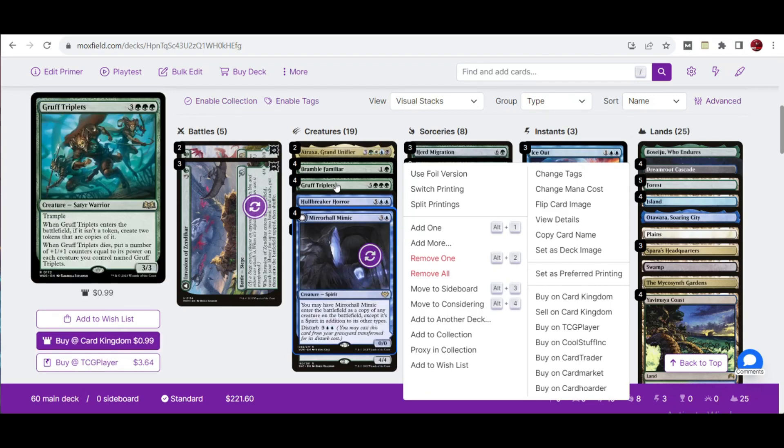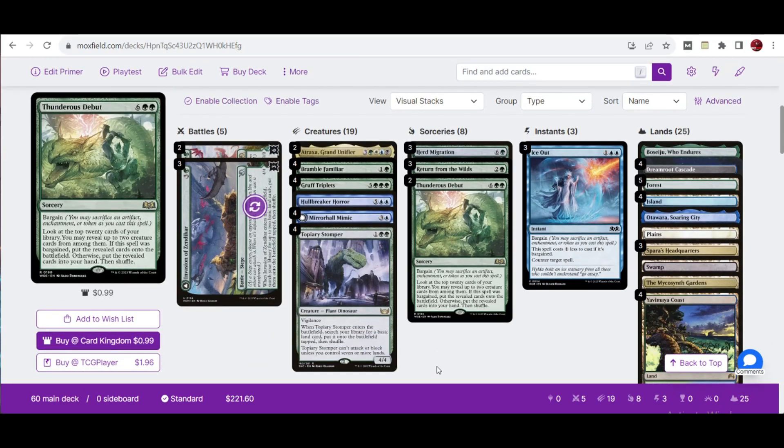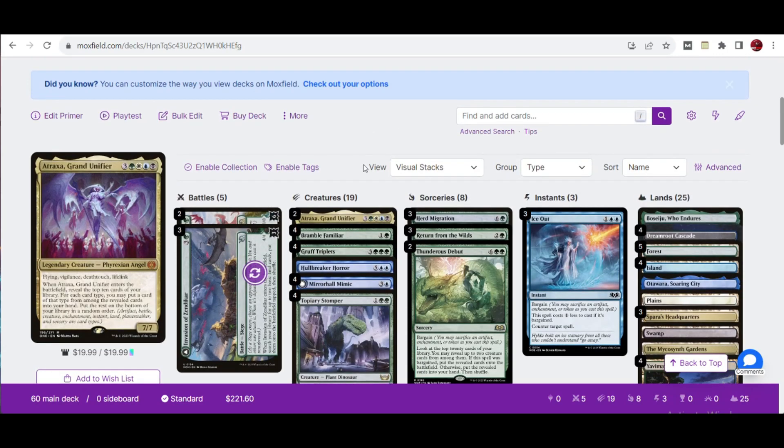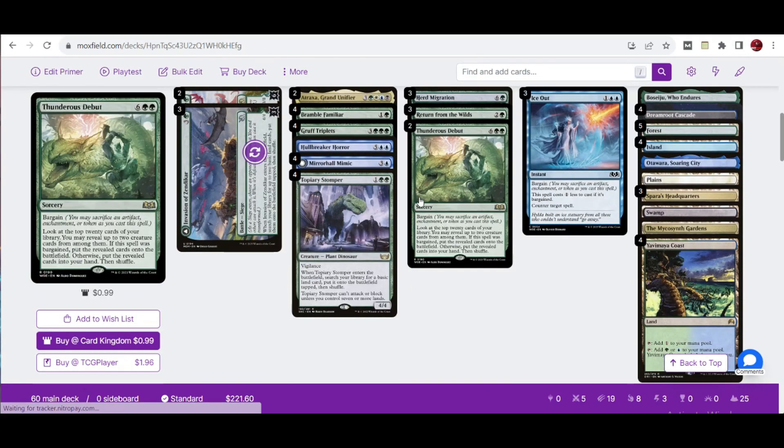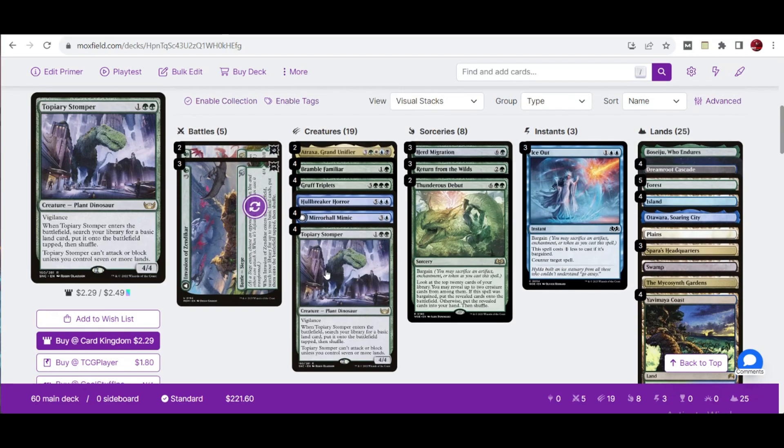Going back to the main strategy — you can copy Growers Triplets with Mirror Hall Mimic and win from there. But we also have other options beyond the copy strategy. One option is to hard cast Atraxa, Grand Unifier, already a popular card in domain ramp decks. We also have four copies of Hullbreaker Stomper, which lets you search for a basic land, though the drawback is you cannot attack or block unless you control several or more lands. The ramp strategy satisfies this drawback as you cast more ramp spells.